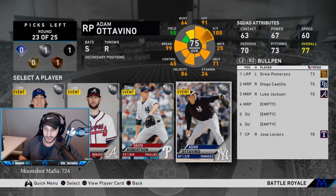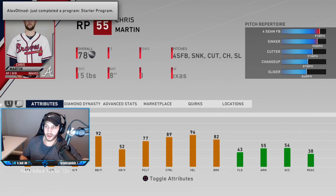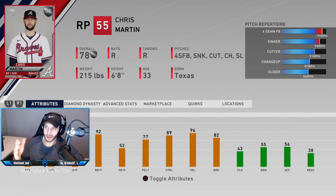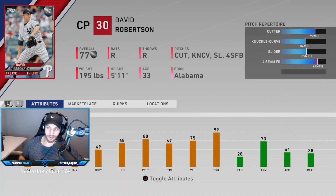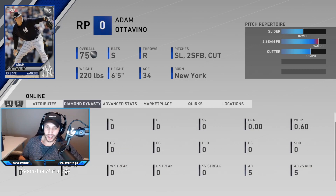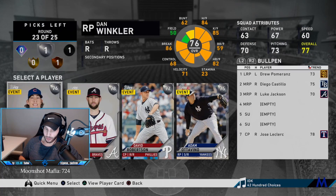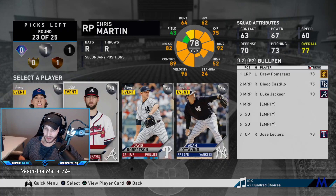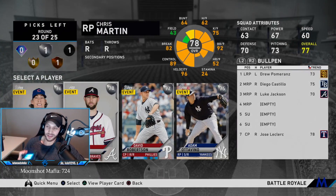We got Wrinkler, Martin, Robertson, and Autovino. Wrinkler has a cutter, four-seam, curveball, and two-seam — he's been pretty good. Chris Martin has the perfect arsenal: four-seam, sinker, cutter, changeup, and slider. Robertson I never pick because all his pitches move the same. Autovino only has two pitches — slider and cutter. Even though Martin has a rough 12.27 ERA on my record, he has such a good arsenal of pitches. We're going Martin.